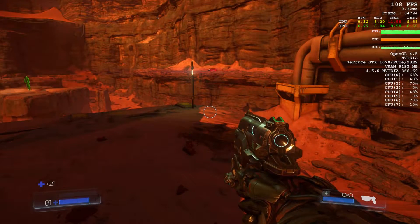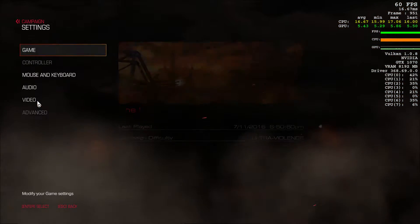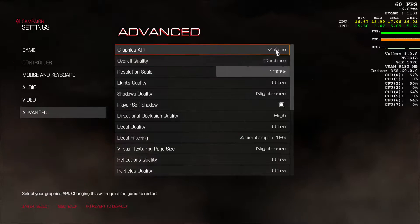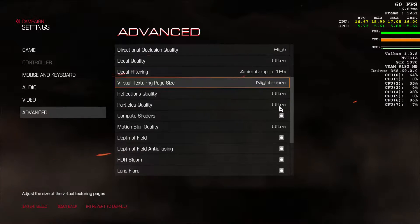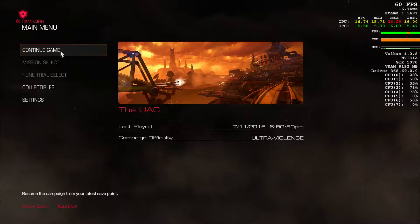So let's switch over to the Vulkan API and see how things do from there. Okay, so we're now switched over to the Vulkan API, all on the same settings as before — everything set to Ultra Nightmare. Let's see how we go now.